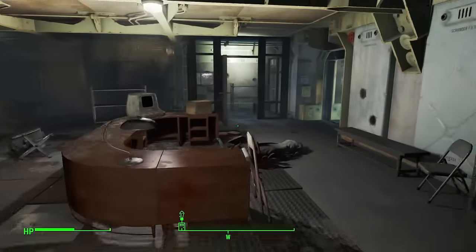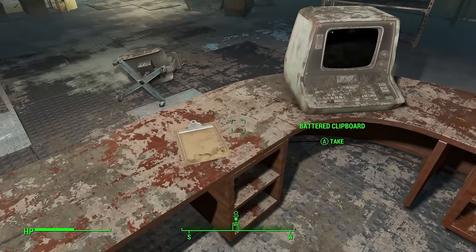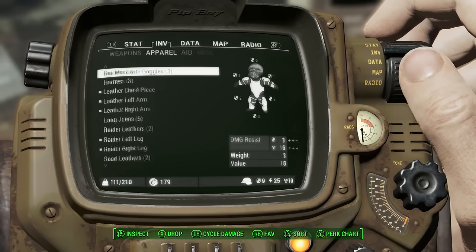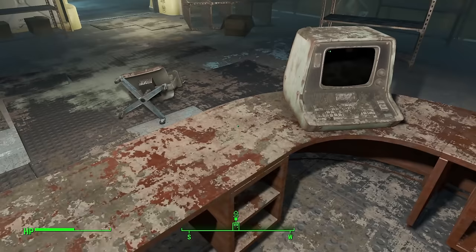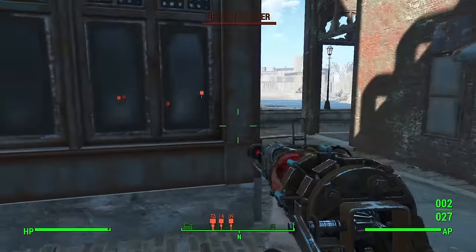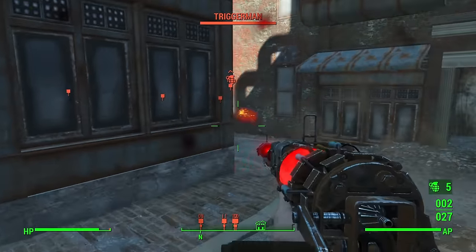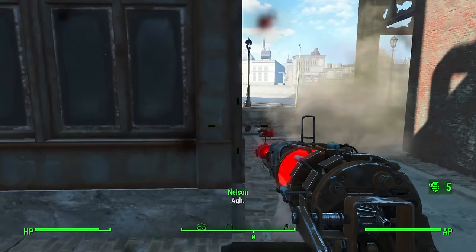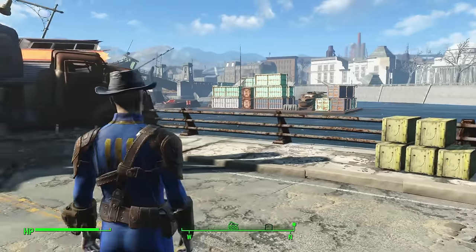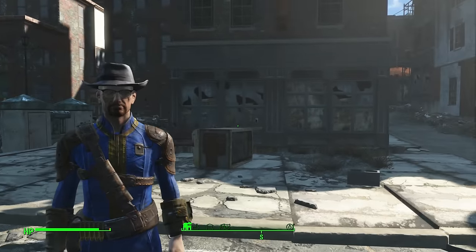For roleplay appearance, you can find eyeglasses right next to the Overseer's terminal in Vault 111 at the very start of the game — that gives you the general Walter White look. If you want the signature fedora, you can get one pretty easily by doing the Diamond City Blues side quest in Diamond City. I tried hard to find the right hat, and while this one is a little too big and doesn't look exactly like Heisenberg, it's about as close as we're going to get.